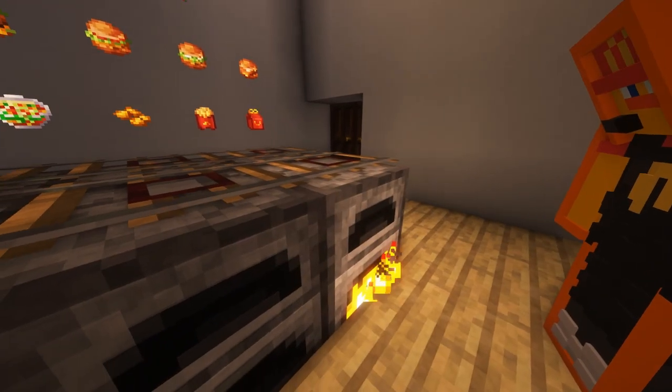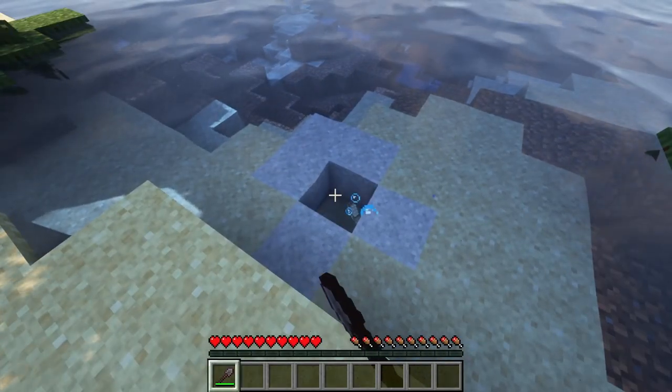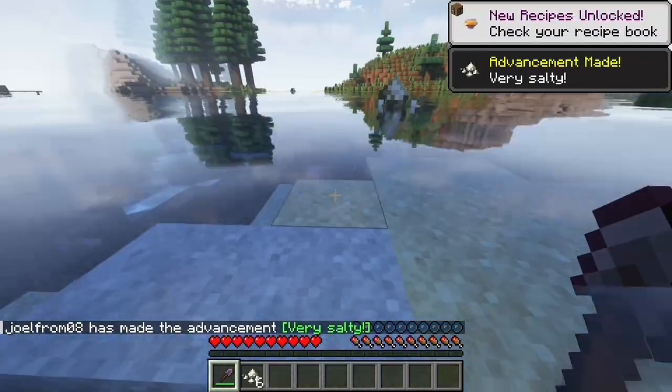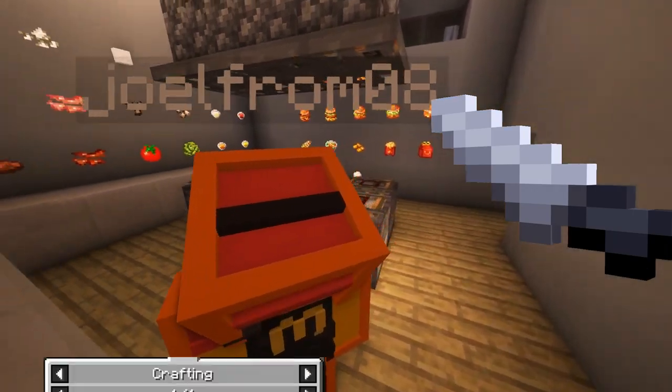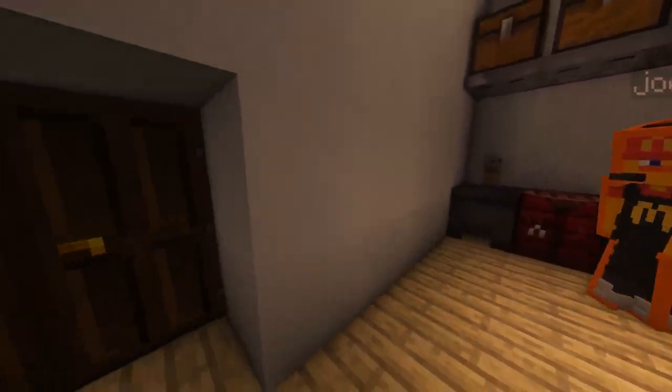Before you start, there are two things you need: a new item called salt and a knife. Salt can be obtained when mining salt blocks, which are found in rivers, and is used for some foods and drinks. You can either use Silk Touch or craft one salt block using 4 salt items. A knife is crafted with a single stick and a single iron ingot and is used for many recipes. Let's go through all the items very quickly.